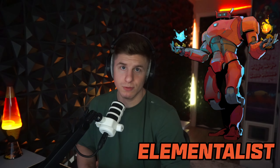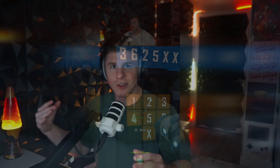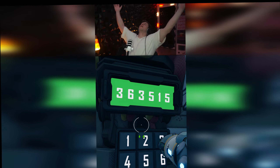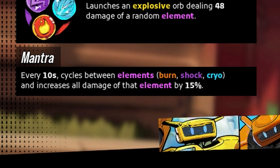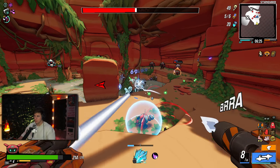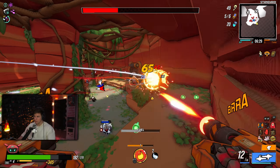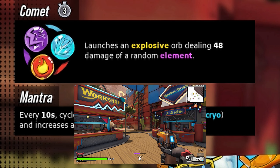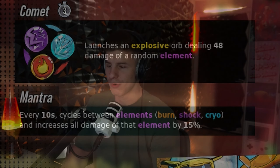Finally, we have Elementalist — probably the hardest to unlock because you have to do some secret stuff across multiple successive runs, unlocking doors with codes across different playthroughs. Your primary, Trinity, launches a strong elemental attack based on whatever element you have active. Your passive, Mantra, cycles your element every 10 seconds — though you can build into class-specific perks to focus on one element. For Burn it's a fireball, for Cryo it's ice shards, and for Shock it's a large chain lightning bolt. Your secondary, Comet, is an elemental explosive orb of a random element, which you can also influence with your skills.